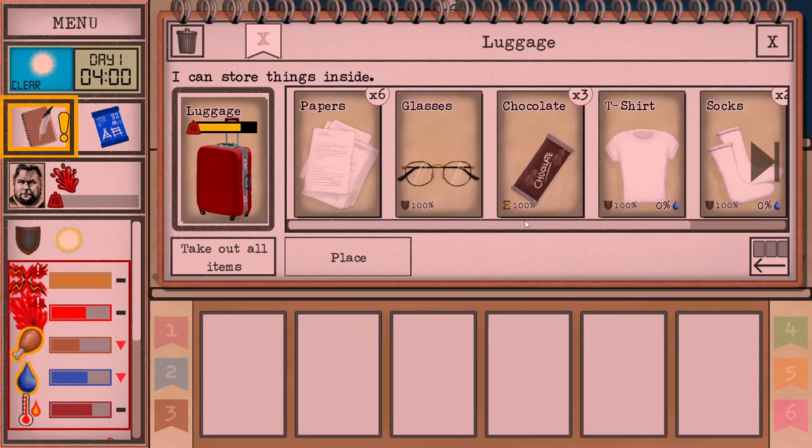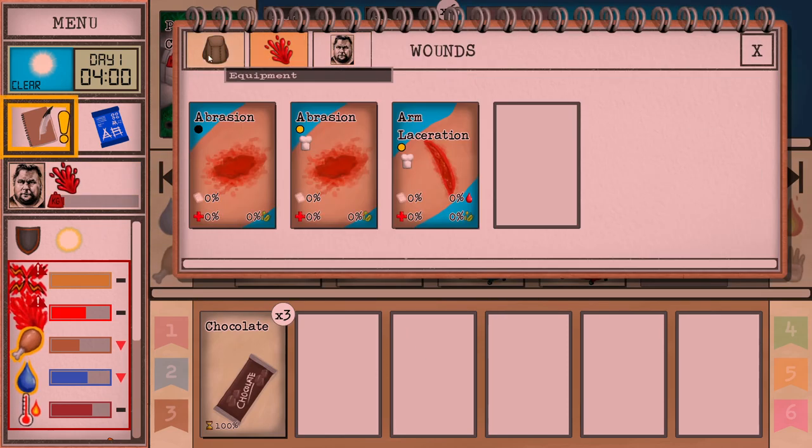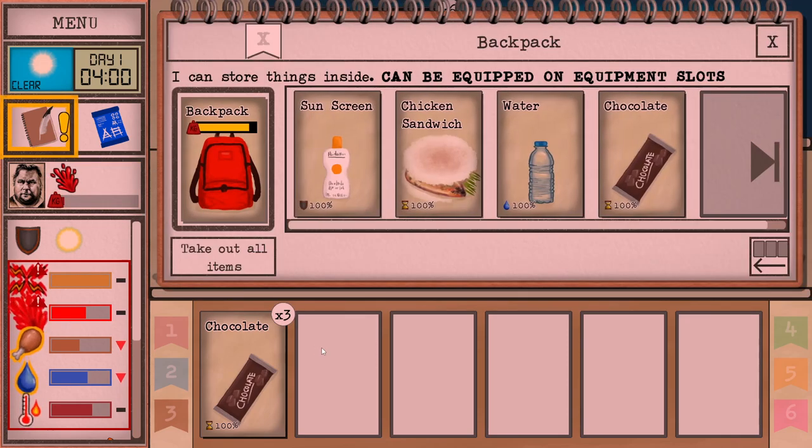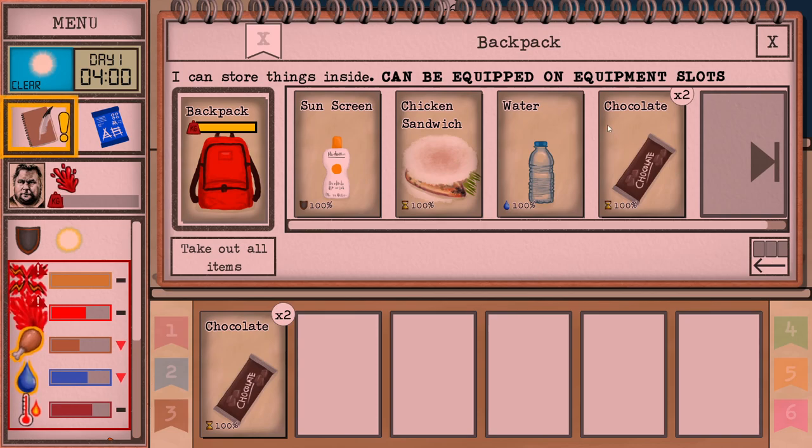Anyhow, we also start with a whole bunch of clothes. We start with some chocolates. We actually start with a backpack as well, so that's pretty good. And some sunscreen.